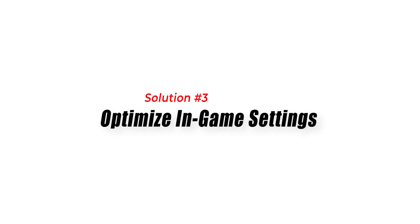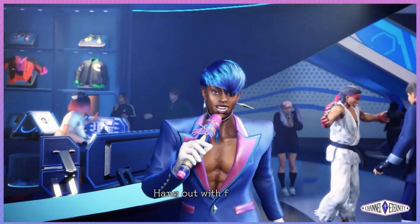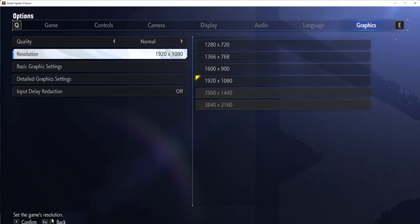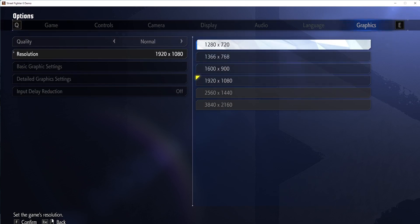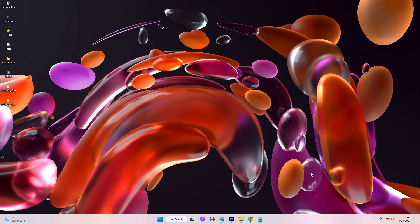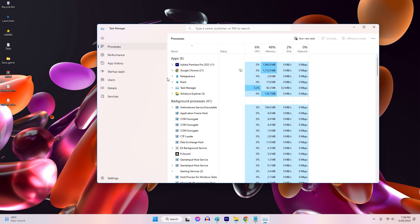Solution 3: Optimize in-game settings. Optimizing your in-game settings can help reduce network-related issues in Street Fighter 6. Lowering graphics settings can reduce the strain on your system and network, resulting in lower latency and smoother gameplay. Adjust settings such as resolution, anti-aliasing, and texture quality to find a balance between visuals and performance. Close any unnecessary background applications or processes running on your gaming device to free up system resources and improve the game's performance.